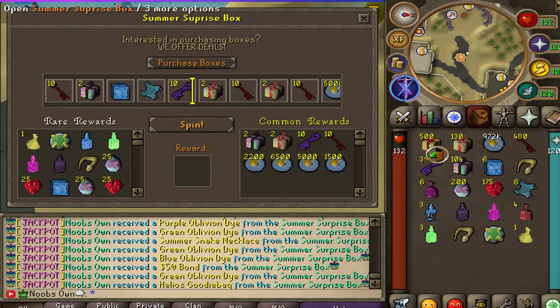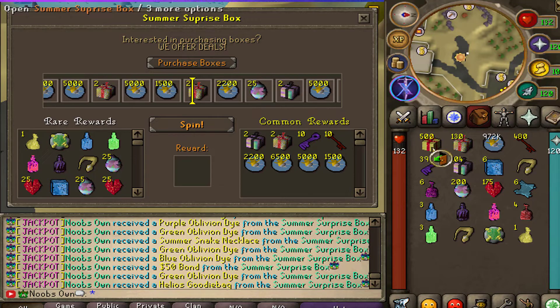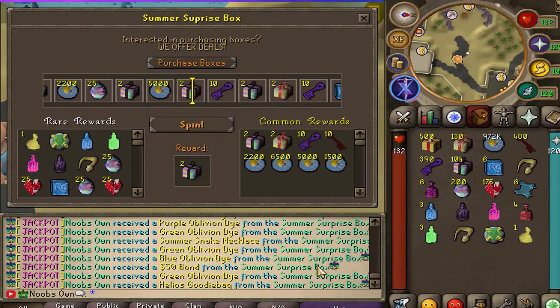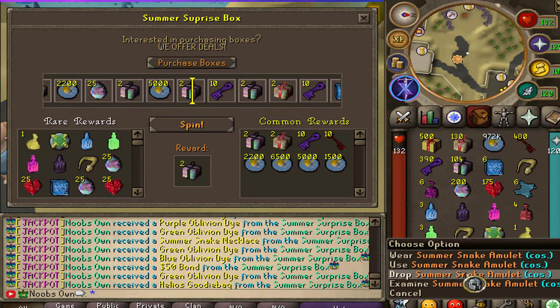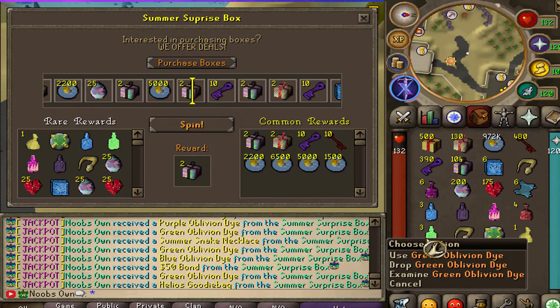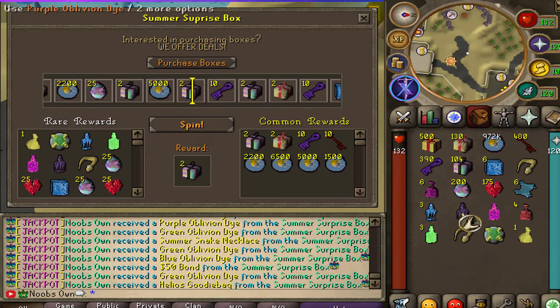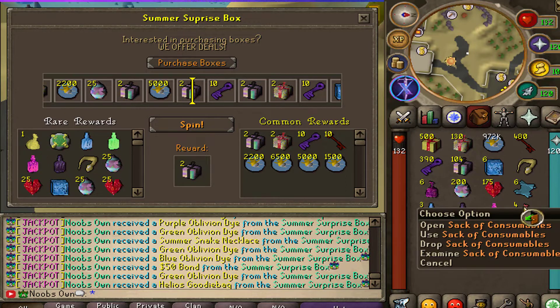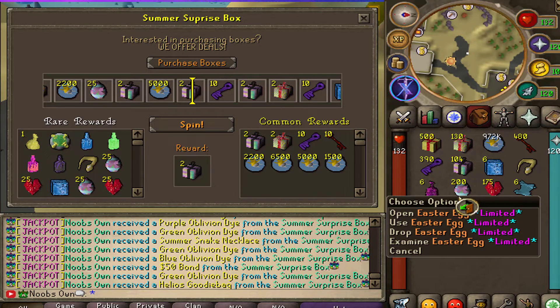We've gotten to the halfway mark — 500 of these boxes have been opened already. From the rare loot I got two summer snake amulets, which are cosmetics. We got pretty much every item already from the rare rewards: three blue oblivion dice, three green ones, one pink, and one purple, along with some global fragment bags and sacks of consumables.